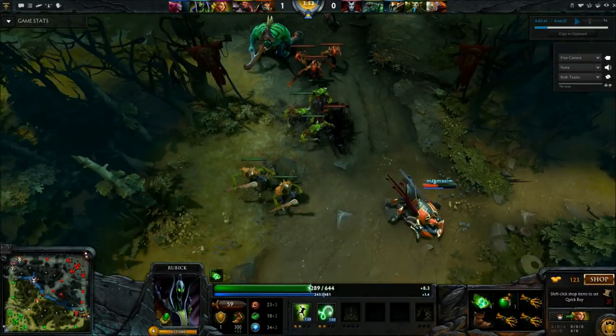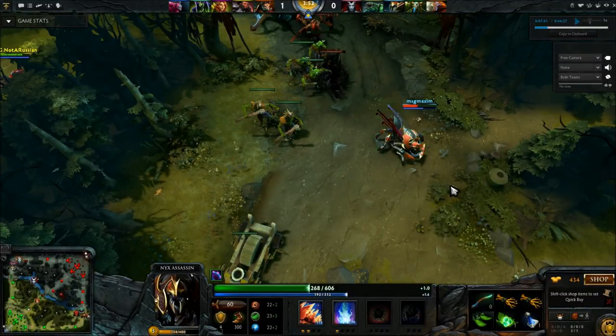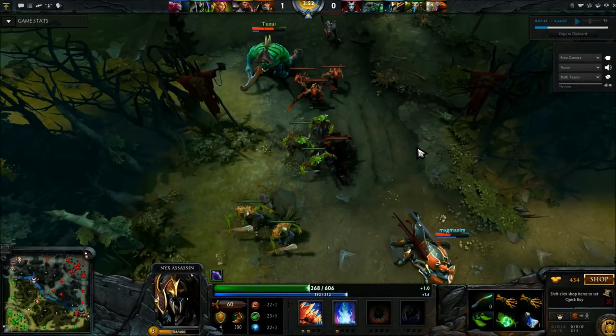Right, position wise. Ideally you want to catch him out of position. This Nyx Assassin has just creep dived — he's in a bad spot right now. He's going to be feeling the pain in a minute.